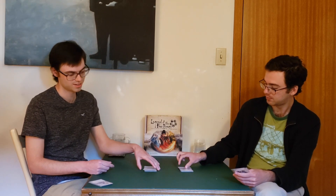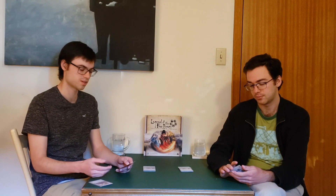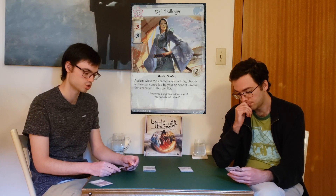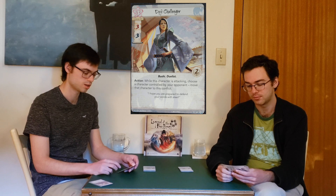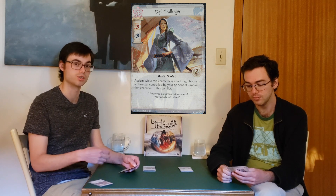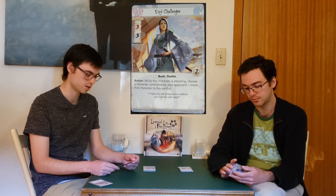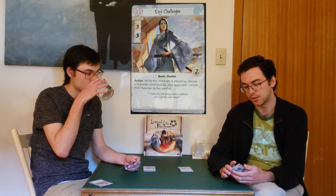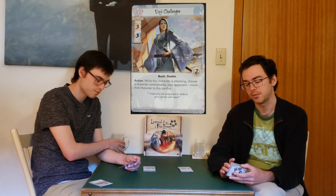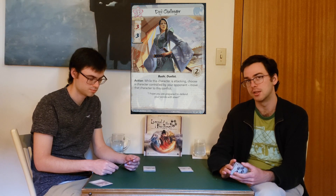On to the next one — now we're into the three-cost range. This is the Doji Challenger. Not a unique card — three military skill, three political skill, the traits Bushi and Duelist, two glory, and an action: while this character is attacking, choose a character controlled by your opponent and move that character to this conflict.